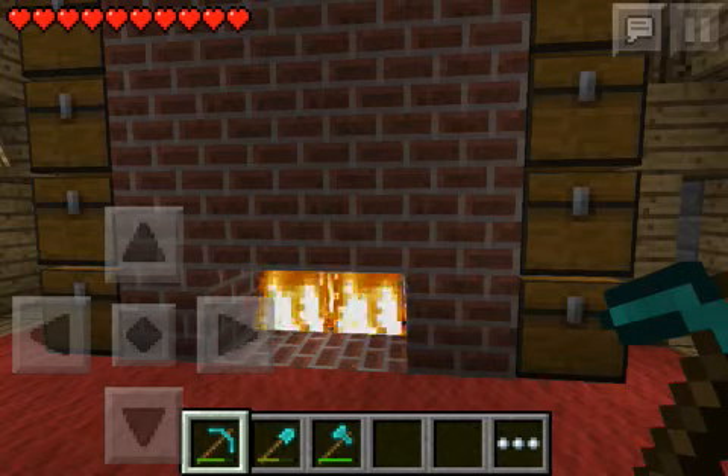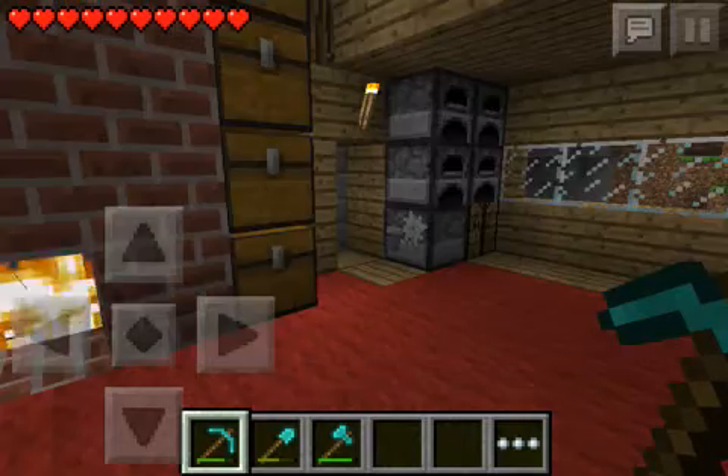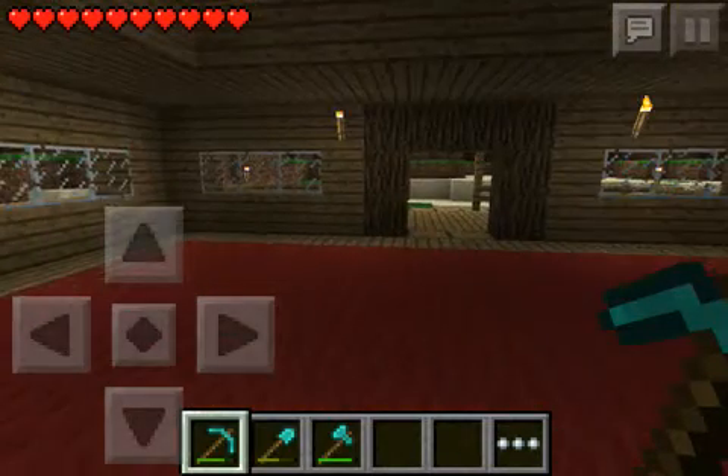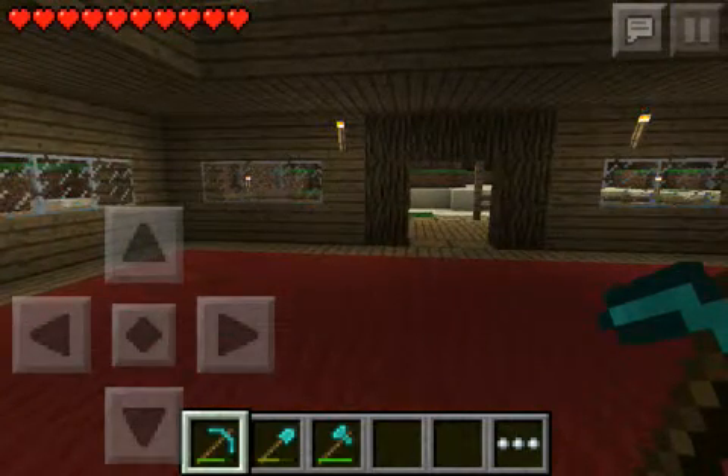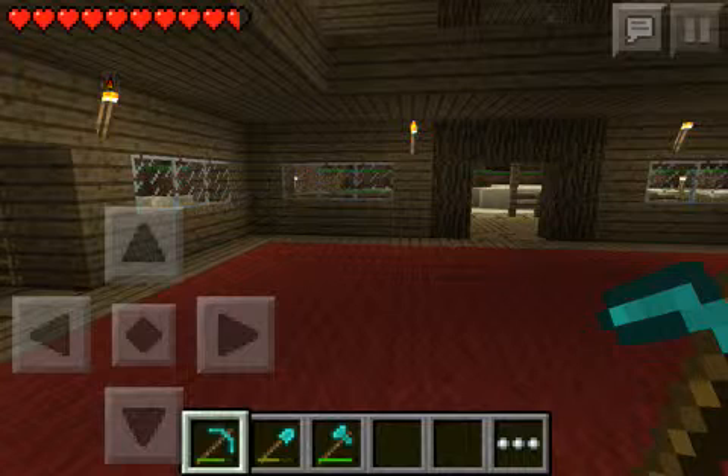If something goes wrong, you cannot blame me. You can't see him — we're looking right towards him. If I try to hit him on this one, there's nothing there, because we can't see him or touch him or anything.